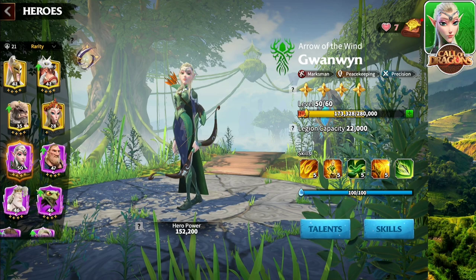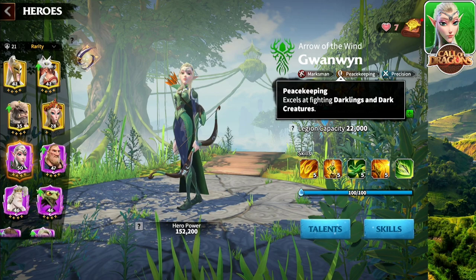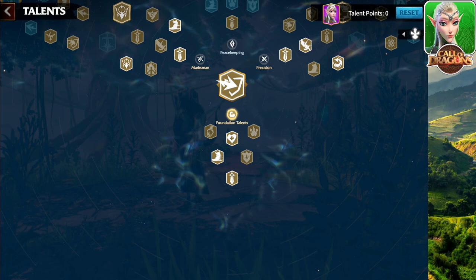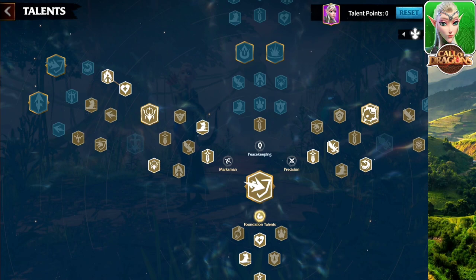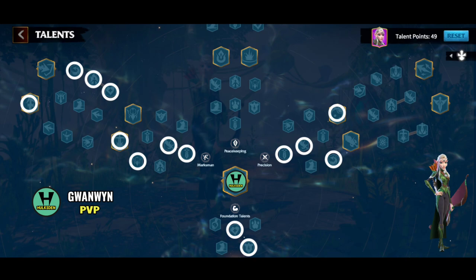When you make a talent tree for GuanWin, you should stay away from the peacekeeping talent tree. Peacekeeping does not work in the open field against other players. It does not work against Behemoth. You will just be wasting your points and putting yourself in a handicap situation. I'm going to show you a bunch of different talent trees with different variations — full marksman with half precision, and full precision with half marksman. You are going to have to pick one which is good for you.